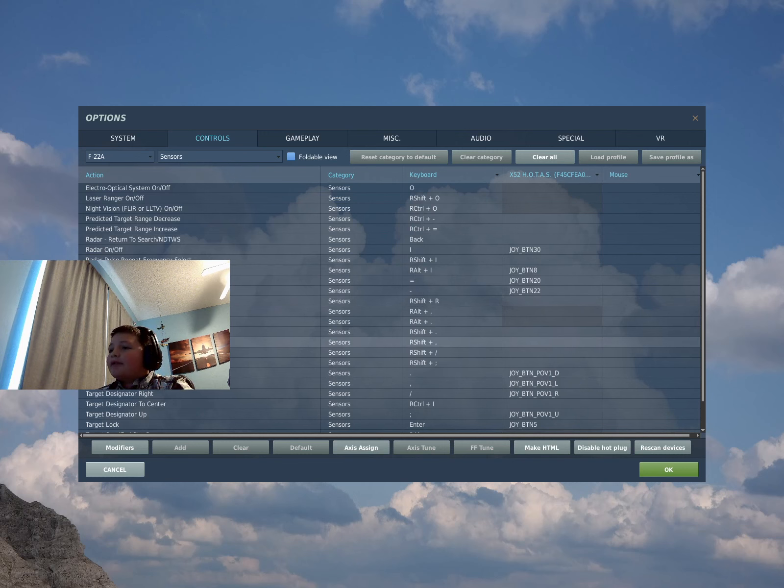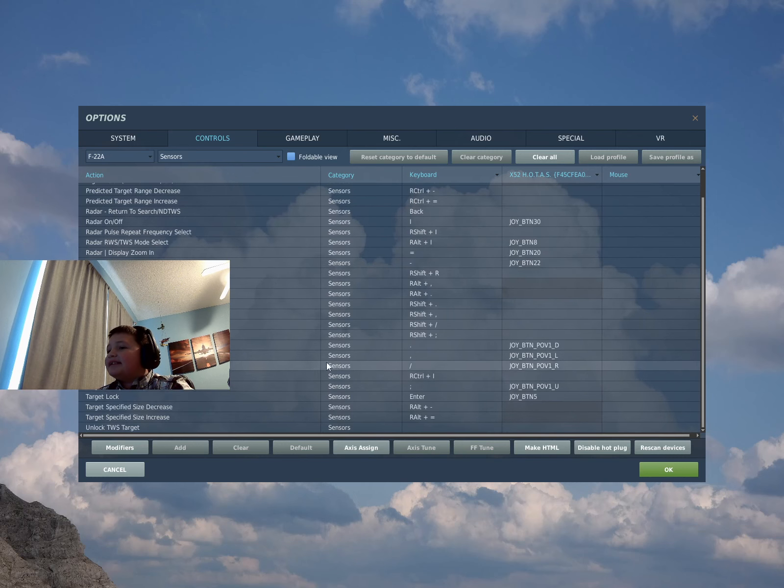Don't worry about zone scan. You want the target designator: down, left, right, and up — go ahead and set those. You don't really need to worry about center, because that doesn't really help. You also want a button for target lock — that lets you lock your crosshair on the target on your radar. Sometimes when you lock a target you'll have to go into TWS — it spawns you in with RWS mode on, and sometimes you'll have to go to TWS to lock onto that target.